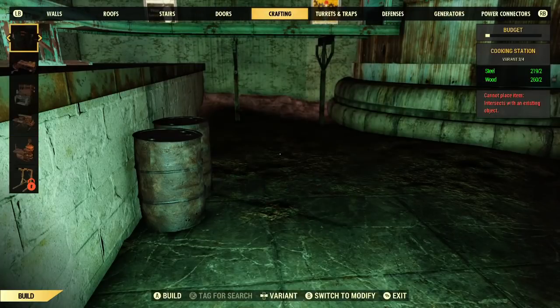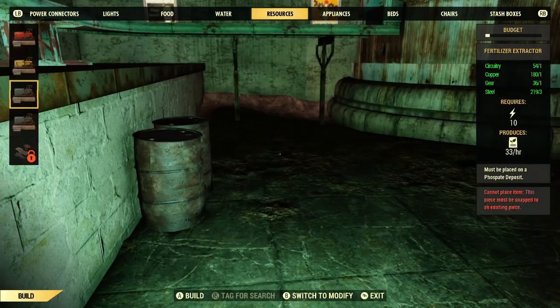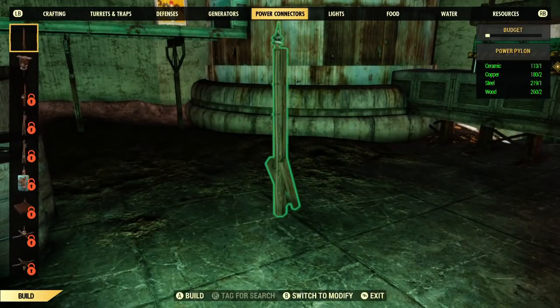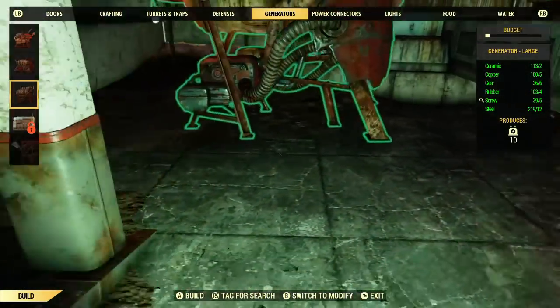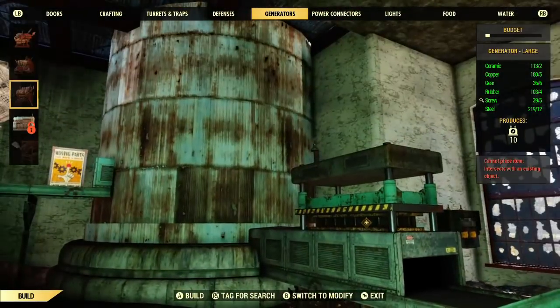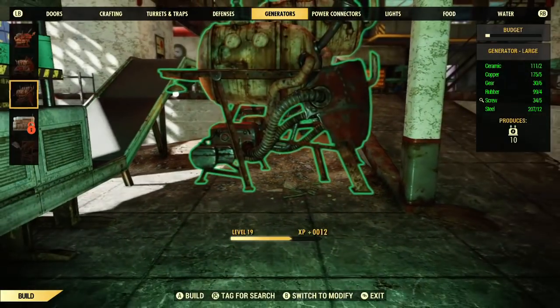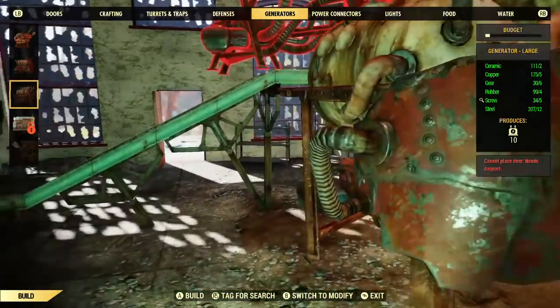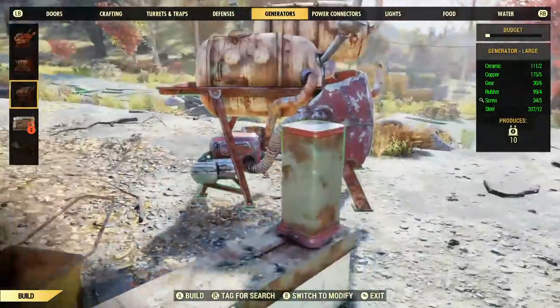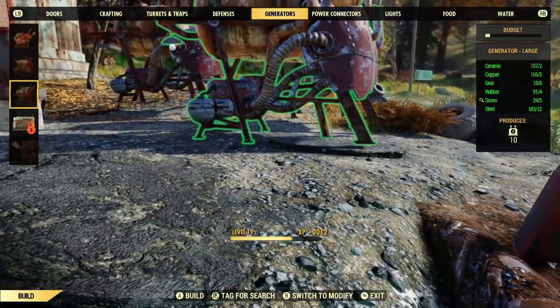However, if you have the large generator, four of those large generators will be enough to start creating food for you. Here I am fumbling around trying to decide where to put these generators. Ultimately I decide to put them outside because that makes the most sense. You'll see me turn around in confusion for a while, but when all four won't fit inside, I make the sensible decision to take them outside and stack them out there, then run a line inside to get that plan going.